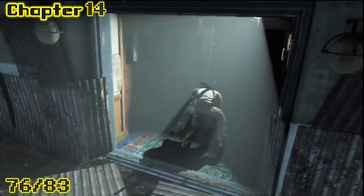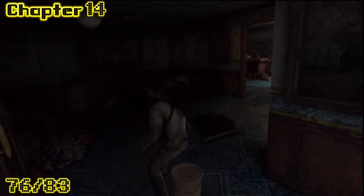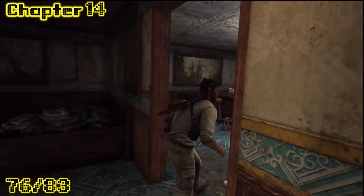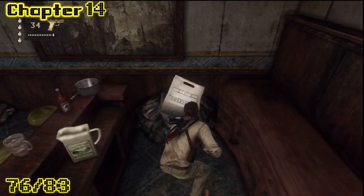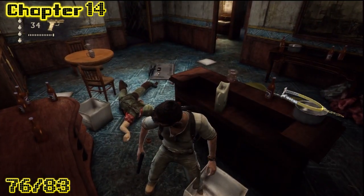Alright, after you choke this dude, you're gonna walk into here. You're like, 'Hey, you thirsty? Here, grab a beer. Quench your thirst.' I'm gonna steal your treasure. Nothing better than some pink bracelets.